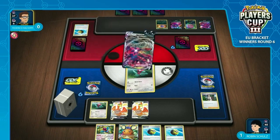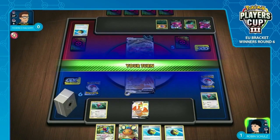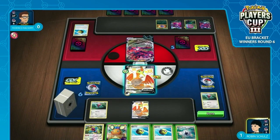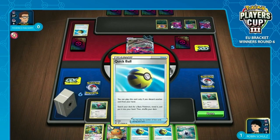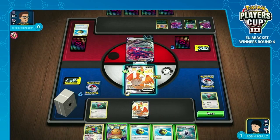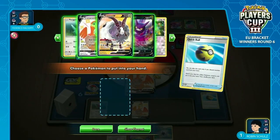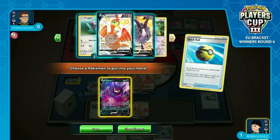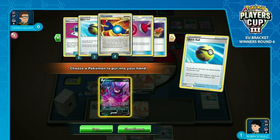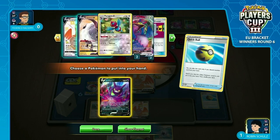We do see Frederico valuing that Galarian Weezing — it has that Ascension attack that can allow you to get into a Weezing later. Robin's got himself a Capture Energy which he can turn attach. He probably Quick Balls here looking for Crobat — if he's able to Crobat into a Rare Candy, he could then pop off massively, looking for a V-Max and other things. He's exactly going to go for this Quick Ball play. Crobat makes a lot of sense — you have a huge high-roll potential where you flip four heads and just knock out the Eternatus and all energy in play.